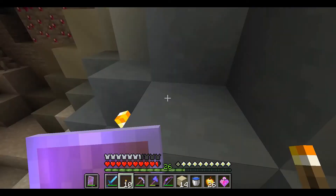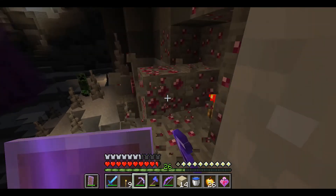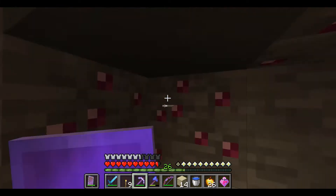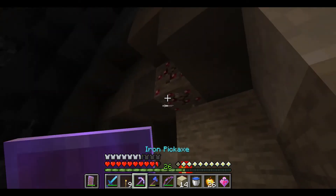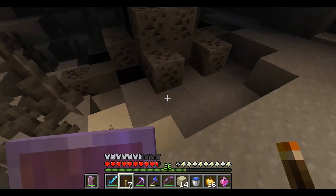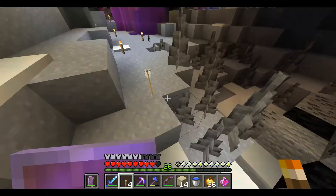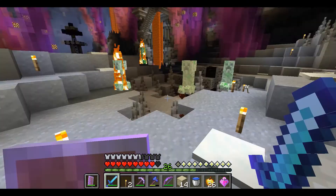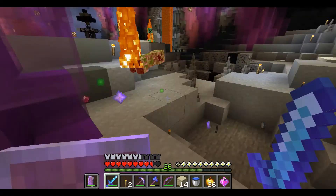Hay unas gemas allá, vamos por esas gemas. El creeper decidió explotar — listo, un poco de carbón. Hay un spawner de creepers cerca.